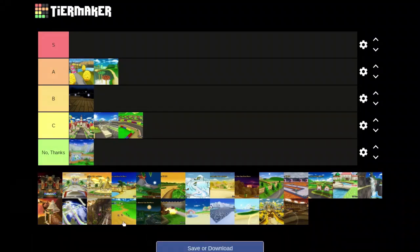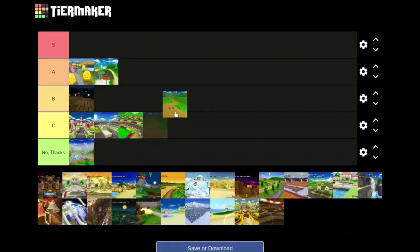Let's move on to Moo Moo Meadows. I know a lot of people like this track — I think it's because of the music, and the music's great — but the track just isn't it. It's a super boring track. It's another early game track that's meant to get you used to the game. There aren't many shortcuts outside of off-road ones. The Mario Kart 8 version is a lot more fun, especially with the glider they added. I'll put that in C. My sister really likes this track though, probably because it's easy.